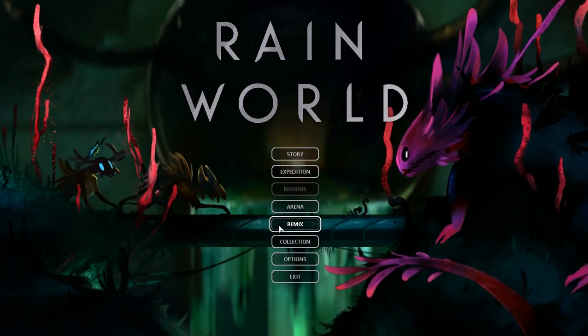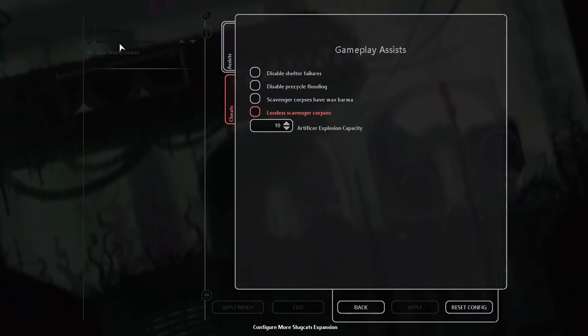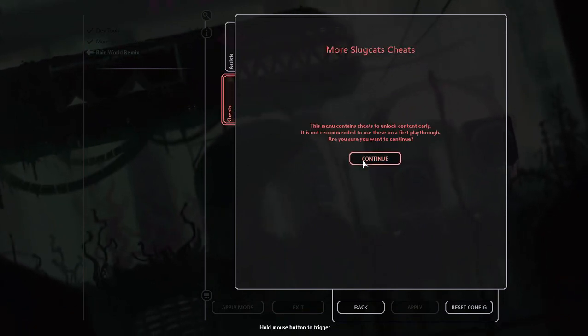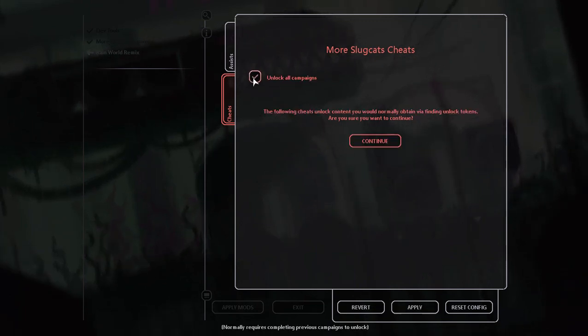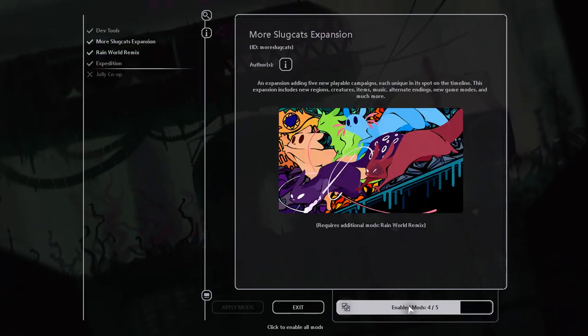To unlock them, you just have to go into Remix, then go to More Slug Cats Expansion, then press Cheats, hold Continue, and press Unlock All Campaign. After that, you press Apply down here.